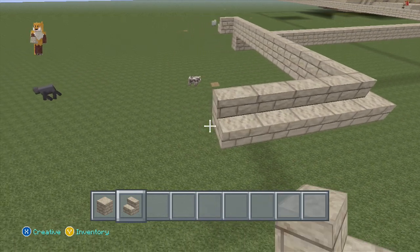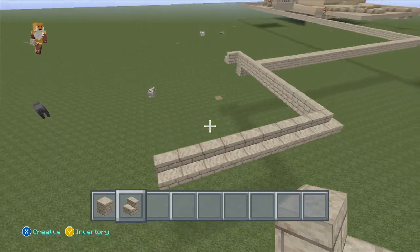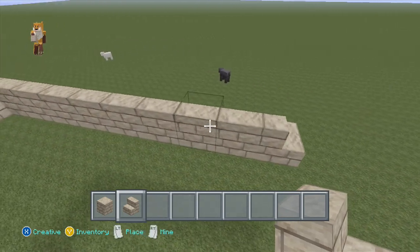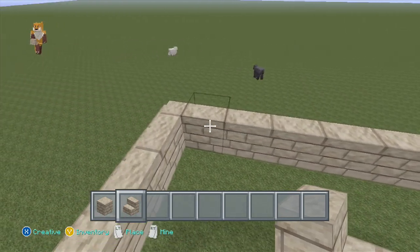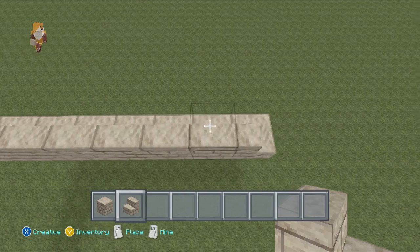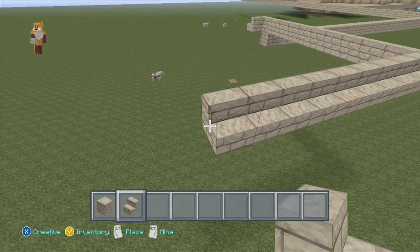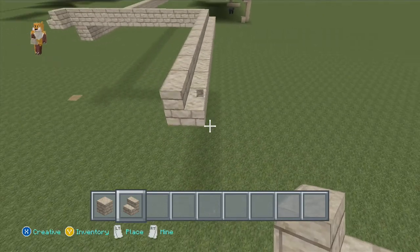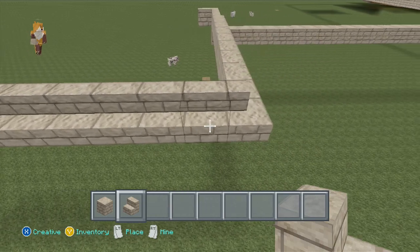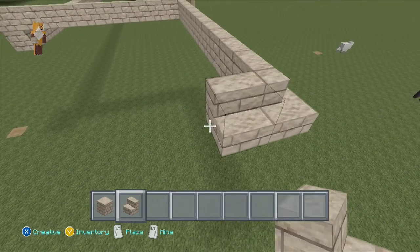Do you want to do the great pyramid and make it smaller? Yeah, this can just be a small one for now. We don't want to do the big one too near spawn. Is that 12? One, two, three, four, five, six, seven, eight, nine, ten - right, ten. One, two, three, four, five, six, seven, eight, nine, ten, eleven, twelve. Okay, that should be 12 now.